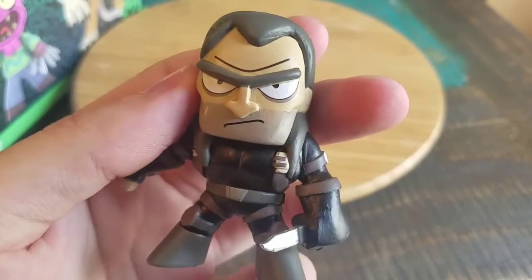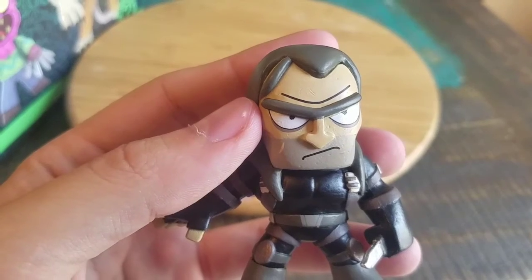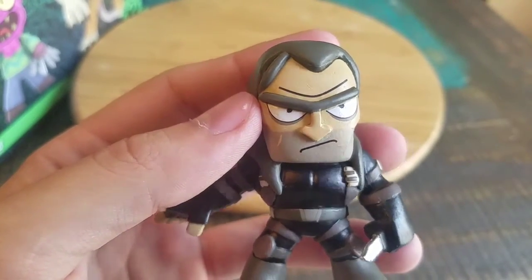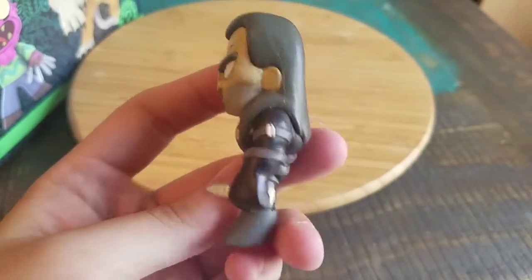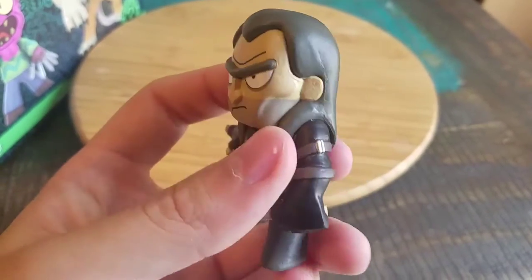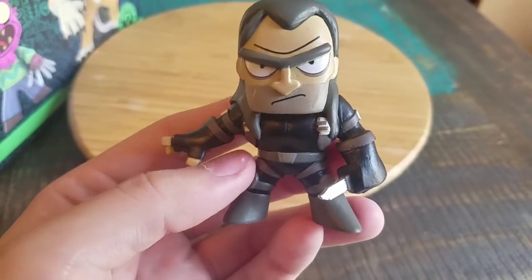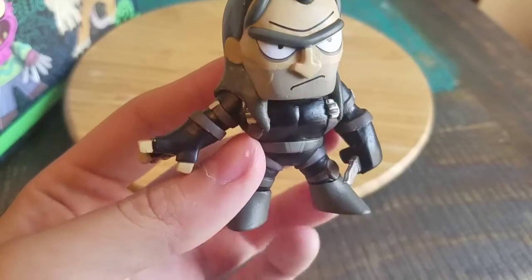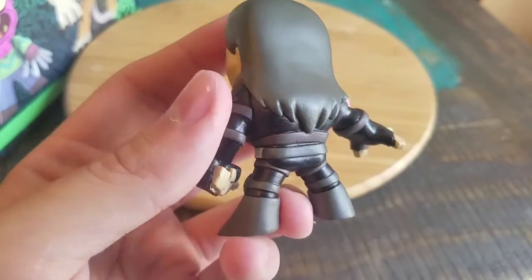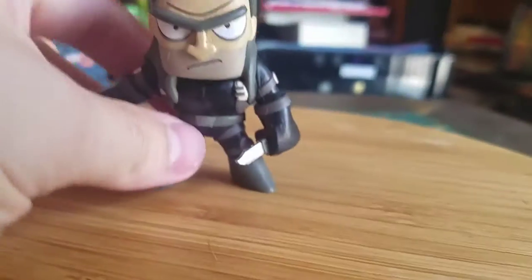Oh, Jaguar in all his glory. You can see he's got that awesome little Rick unibrow and that kind of stuff. This is a little super agent Jaguar — his crazy long hair, 5 o'clock shadow, his knife, and his little stealth gear. That looks so cool. Little Funko logos and everything.